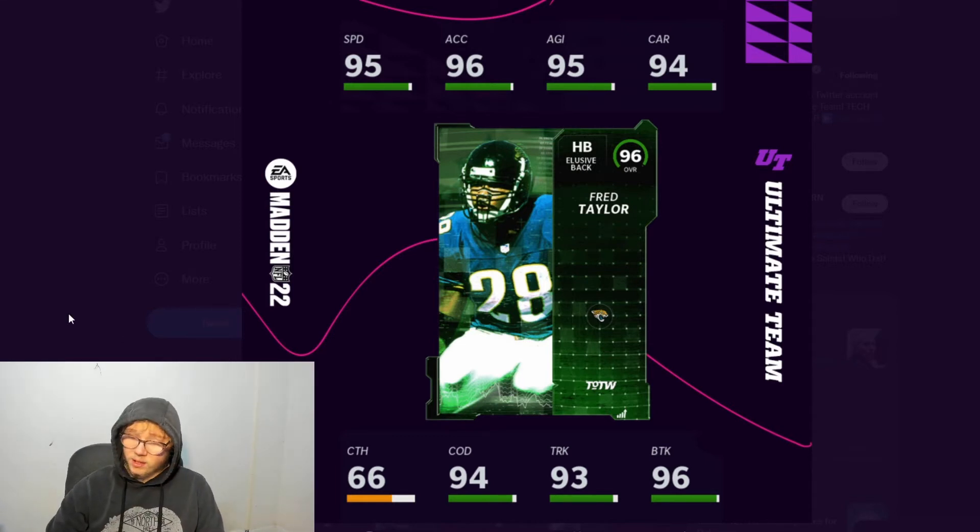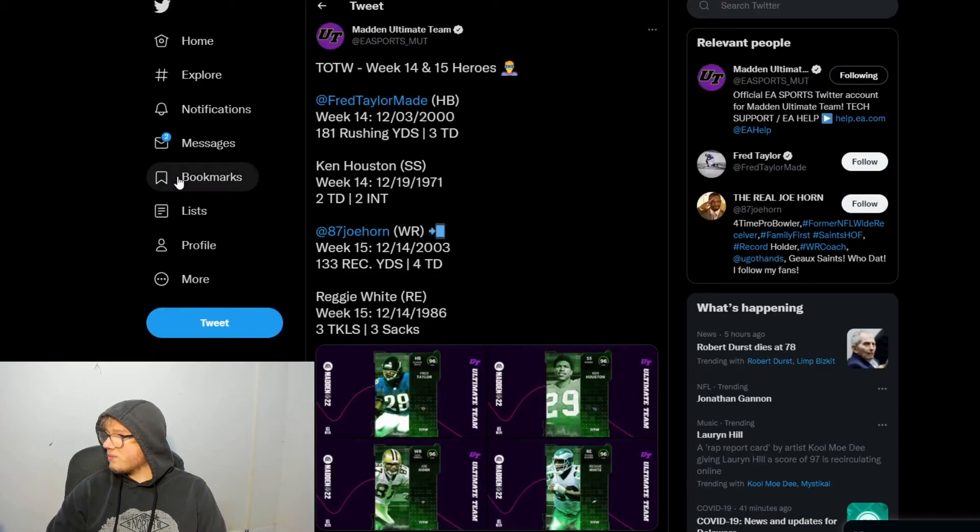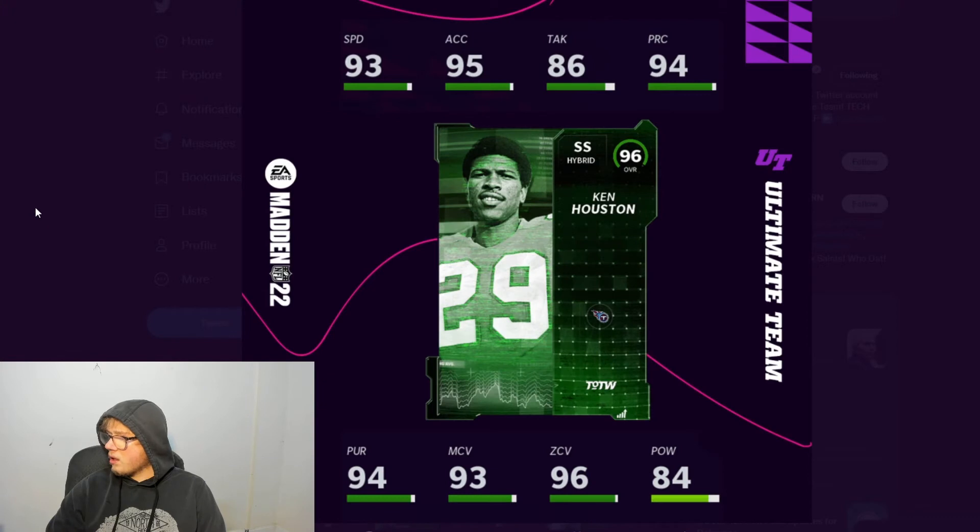We did get an Eagle, which is a position I think we needed. Let's go over these cards though. First up we got Fred Taylor, running back - he's pretty fast: 95 speed, 94 change of direction, 93 truck, and 96 break tackle. Fred Taylor looks pretty good, a very very fast back.